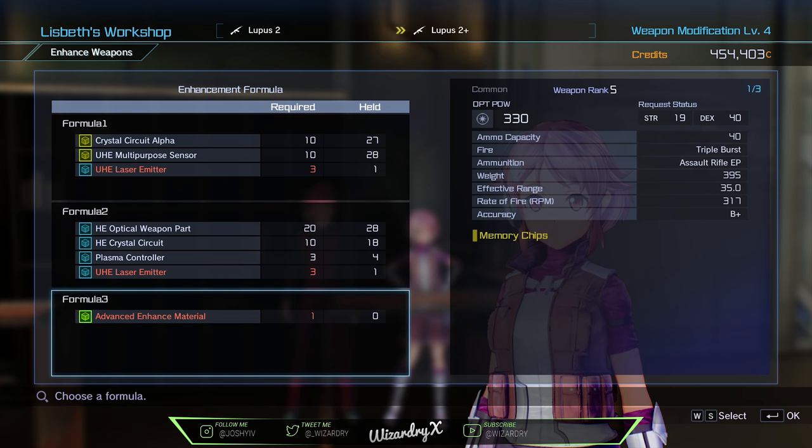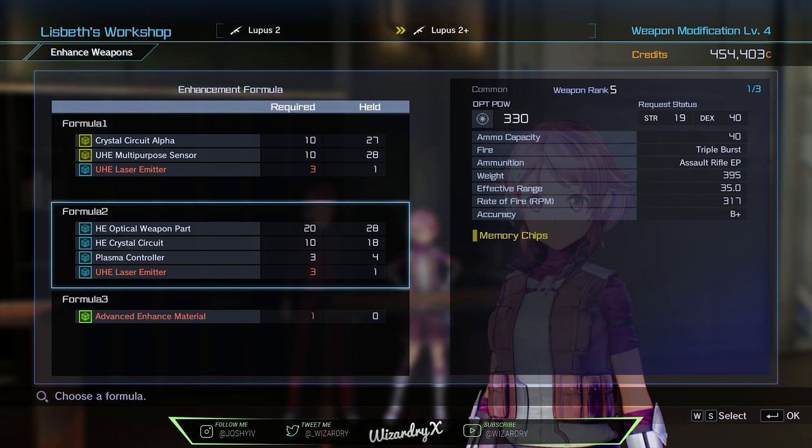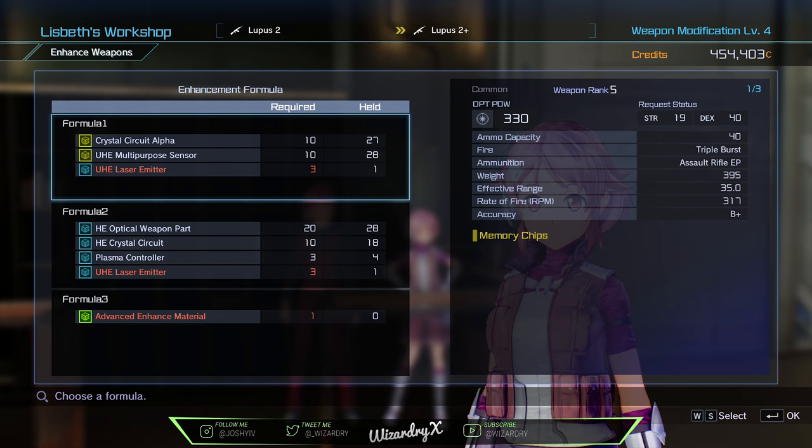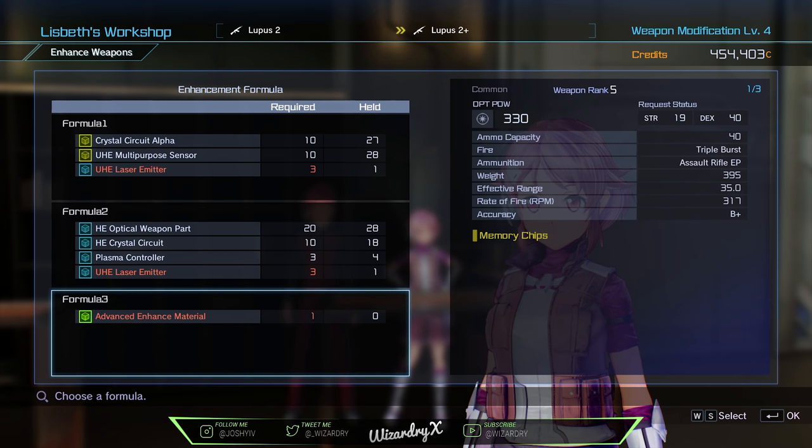Advanced enhanced materials are very rare — I think they're legendary items — and if you buy them from the shop they're super expensive, so I wouldn't recommend that way. Formula 2 uses all rares and is a little bit easier, so it's a good alternative. Formula 1 only has 3 materials but 2 of them are legendary or epic and one is rare, so it might be harder to get. It just depends on which way you want to do it. Every time you enhance, you can go up 1 level — say I use 1 advanced enhanced material, my weapon rank goes from 5 to 6, and then doing it again goes from 6 to 7.